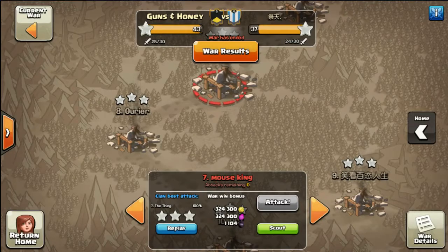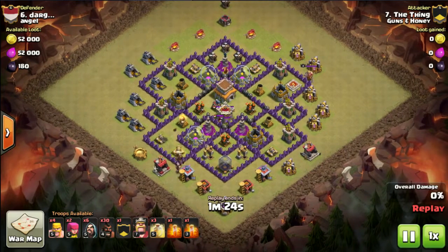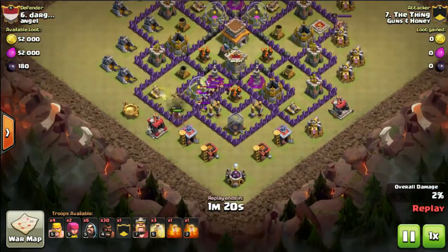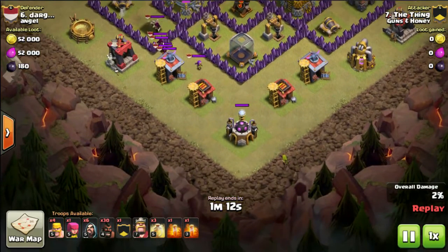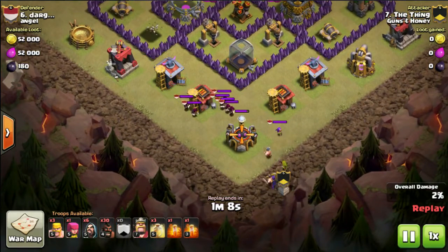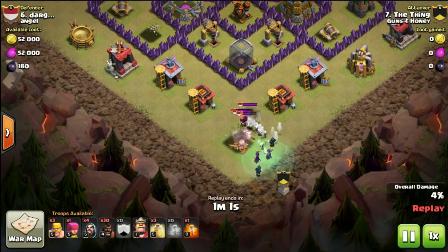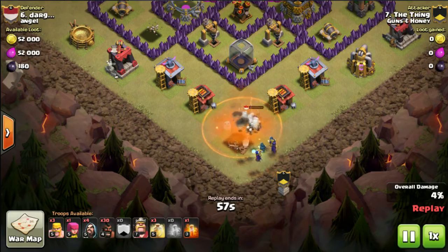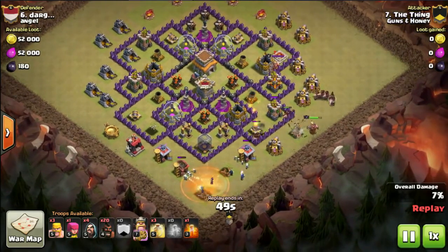Here we are at the next attack, and again he's bringing two witches and one barb in the clan castle — the same troop combination. He's dropping in his four hogs at the bottom to get the lure, and it looks like wizards and an archer are coming out of the enemy clan castle. He drops his own archer at the bottom of the base to draw them over, two barbarians, then the clan castle. He only dropped one barbarian this time, then the clan castle witches — and he's dropped the poison spell on those wizards just to help a little bit. The enemy clan castle is done and dusted.